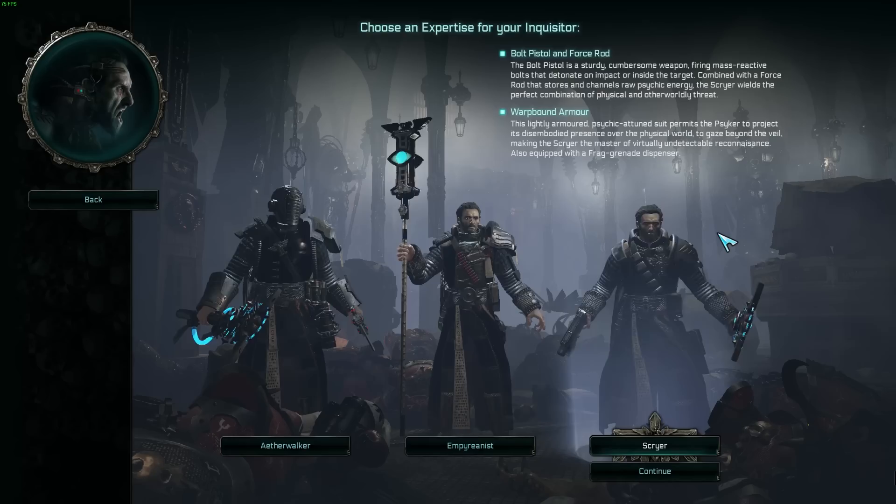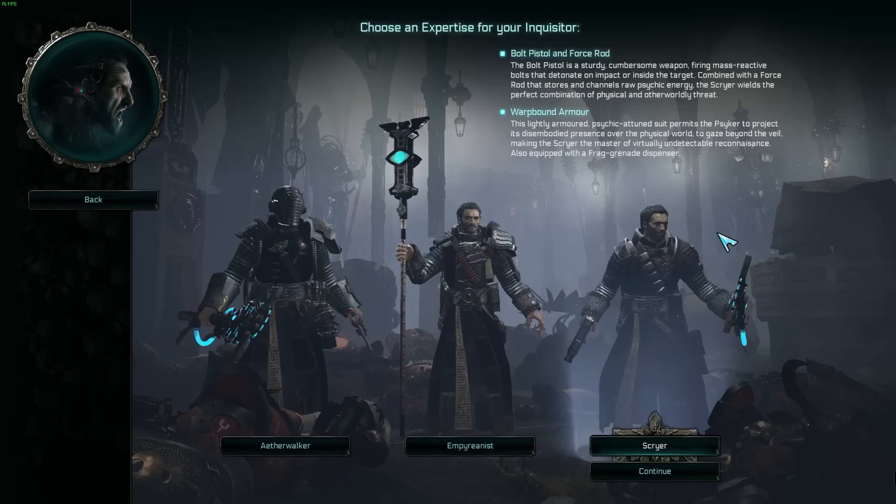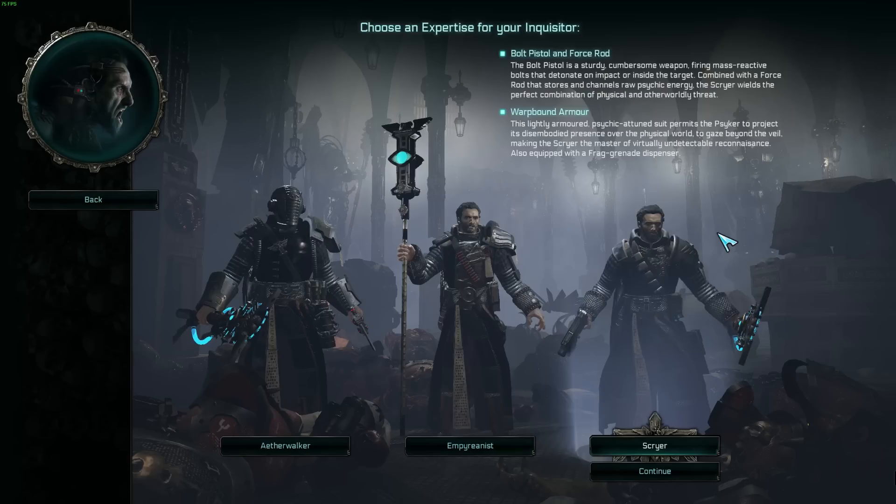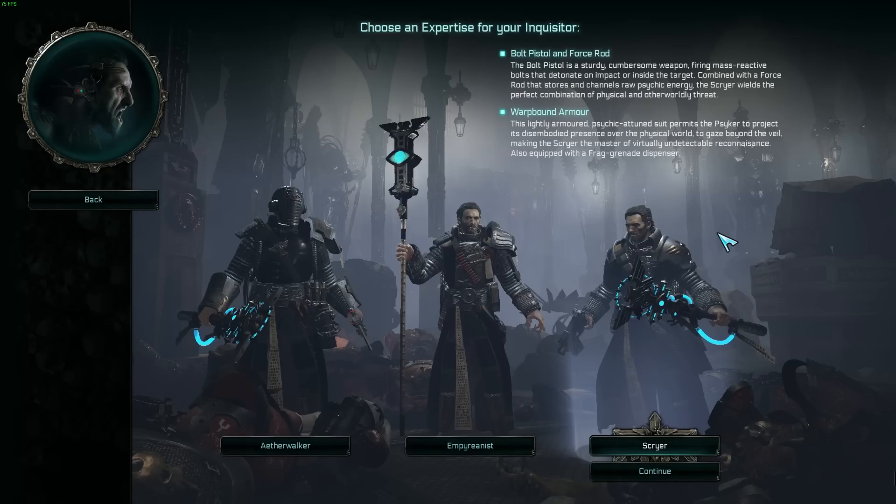The Scryer gets access to a lot of ranged psychic abilities right out the gate, while other Psyker subclasses have to wait much further into their progression. The Scryer can deliver the Emperor's wrath from range immediately. This covers our three Psyker expertises and hopefully gives you a good idea of how to build out a Psyker.